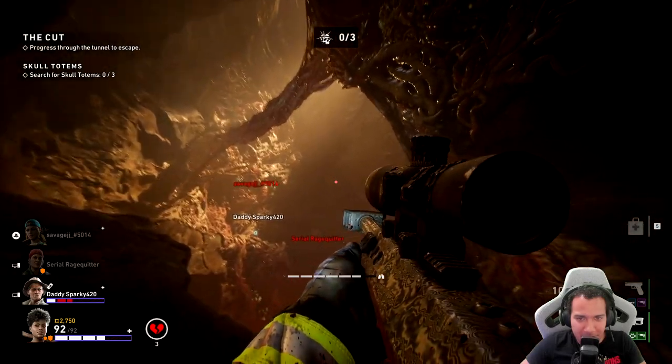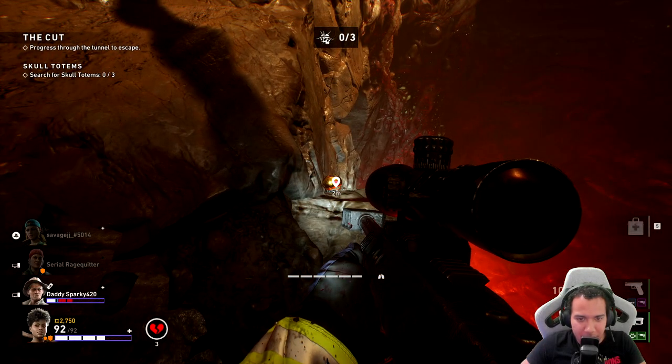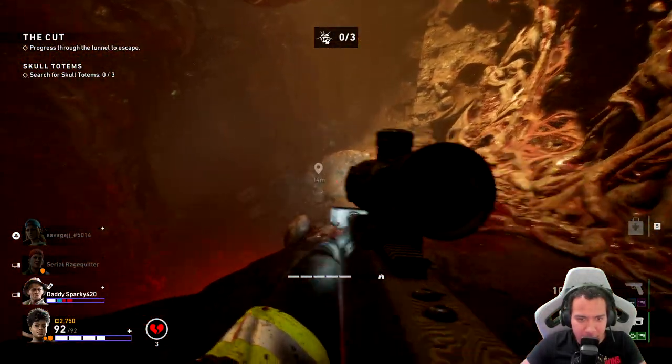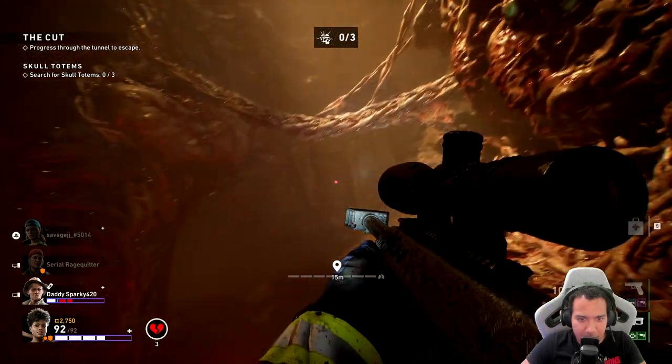The next hive is The Cut. This is towards the end of the mission — you'll see a huge gap with a red light down low. You can see the skull at the edge of the rock. I'll zoom in with the sniper so you can actually see where it's at. Just remember this big gap.